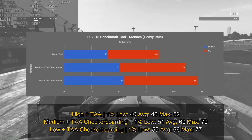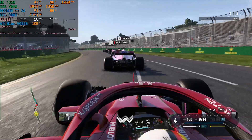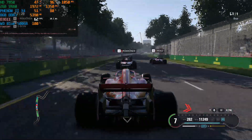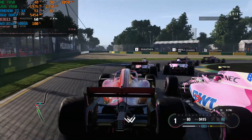The low settings is only a slight improvement because the Phenom 2 X4 can't handle the game above 60 frames per second. If you have a better CPU than the Phenom 2 X4, you'll probably be able to handle the game above 60 fps on low settings.